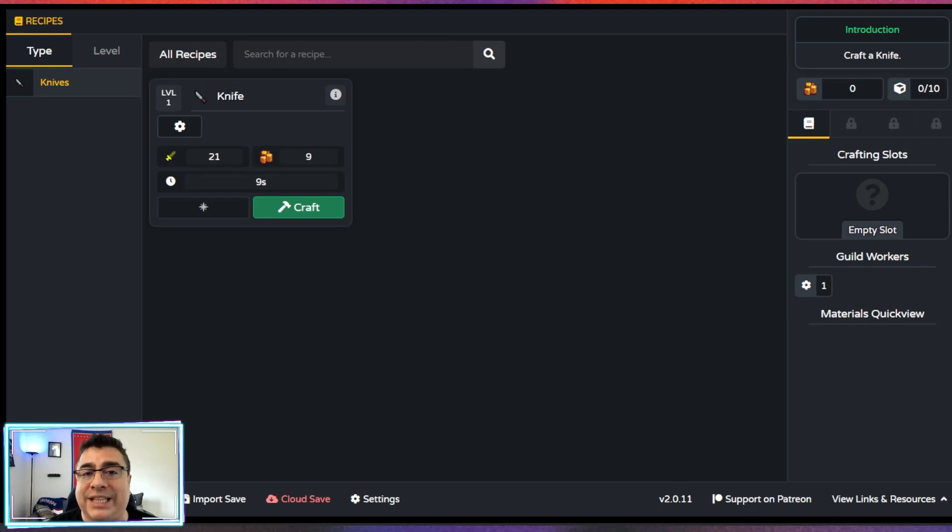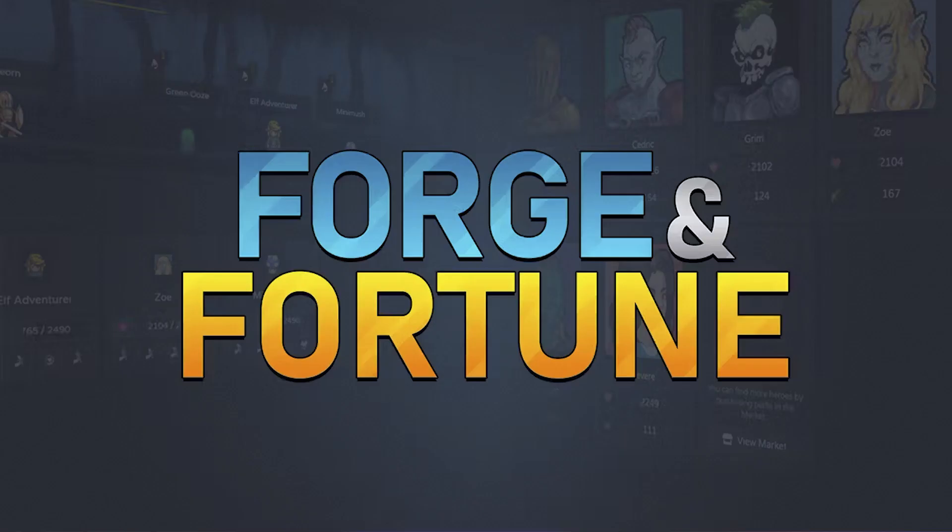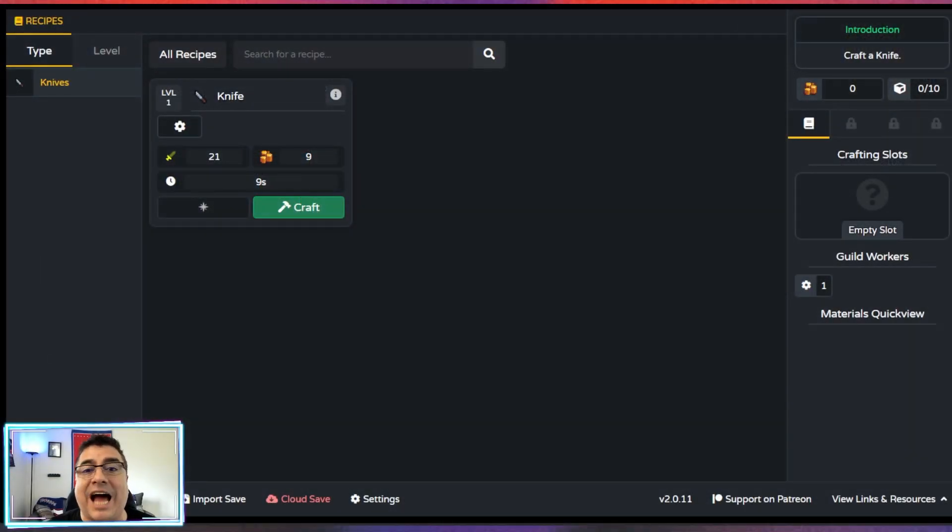Welcome to another badge of the day. I'm the Game Hunter and today we're going to try to unlock Mora. The game is Forge and Fortune, an idle game that I cannot wait to start playing. The mission is to craft 15 great variety items.